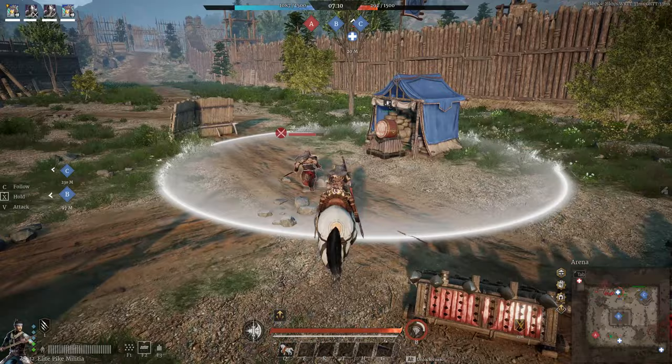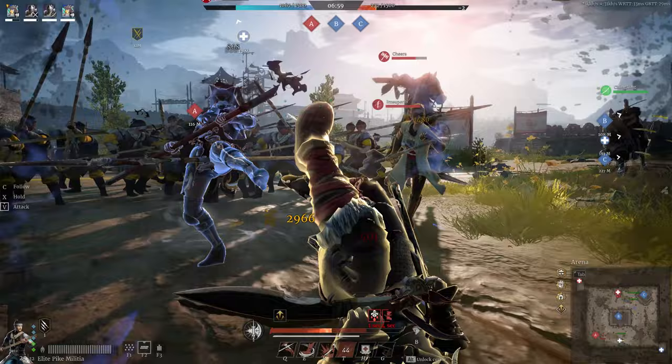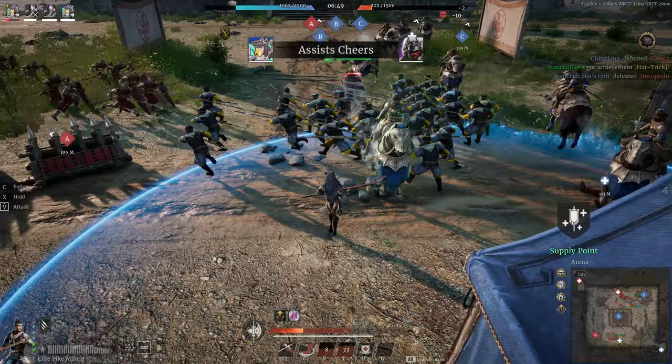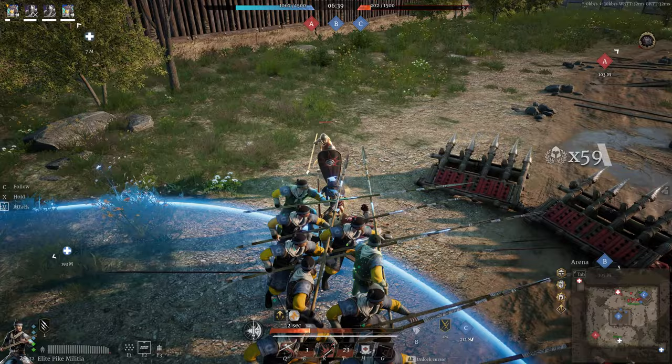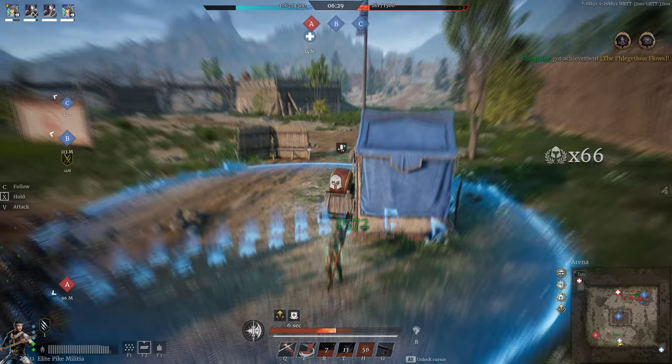Our next example has us defending our supply point during a field battle. I've got a couple of enemy heroes on me, but I know my unit is close behind, so I stall them until they can arrive. Once in position, I order my pikes to attack at will, as formation does not matter in this situation and I'm busy dodging enemy hero attacks. Seeing an enemy unit approach, I quickly tell my pikes to get into a line formation to bolster their defensive abilities and minimize damage taken. Once only a few enemy units remain, I tell my pikes to attack at will to quickly finish off the enemy squad. After the threat is dealt with, I get my pikes healed up and ready for the next fight — we've killed several heroes and a unit of troops with minimal losses ourselves.